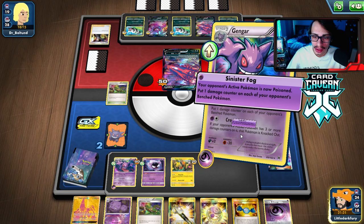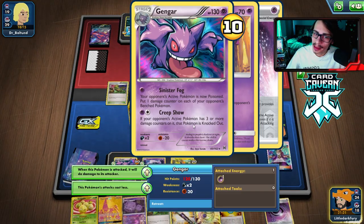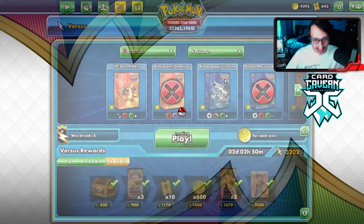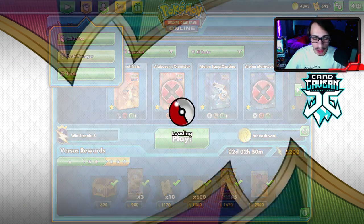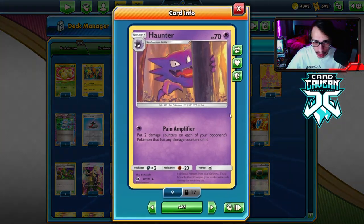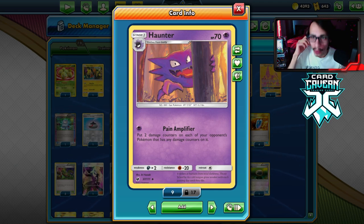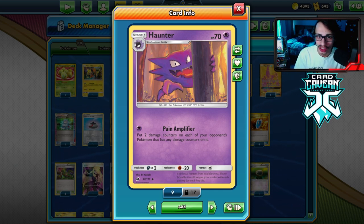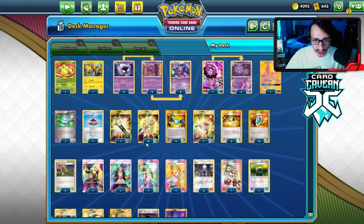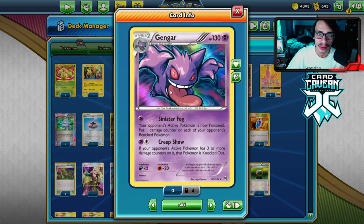We may be weak to Dark but we beat Dark at the end of the day. That wraps up the Gengar deck — a lot of games went by quickly. I wish we played out that Durant game at least, because Haunter is actually pretty good against stall and control decks. They fill up their bench with low HP Pokemon and then Pain Amplifier plus Roxy just obliterates their board. Really fun to play — it's a cool archetype and Gengar is a fan-favorite card.